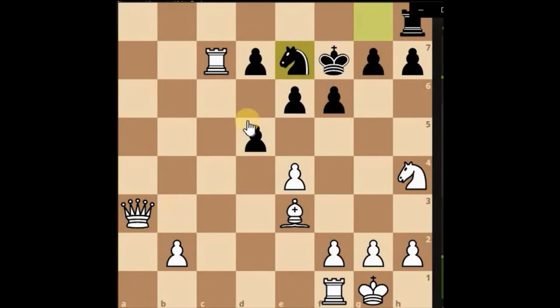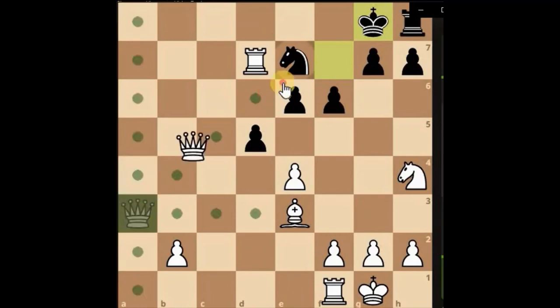So they've brought the knight down, so this pawn here can be taken, then the queen can just go in front of the king by taking the knight. So this is offering two moves I think.